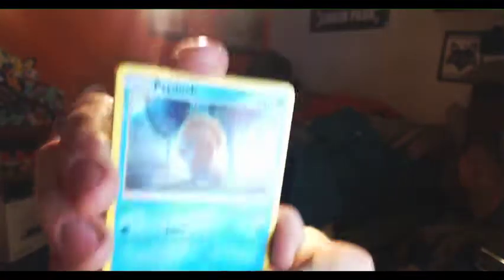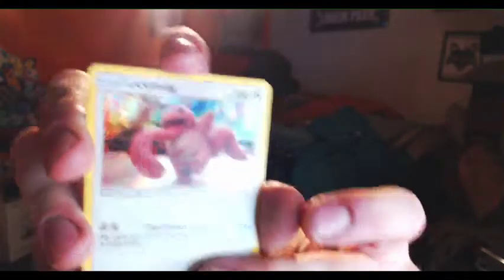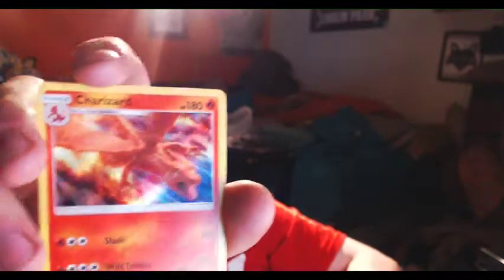I can see a code card. Got Psyduck, Magikarp, Charmander, and Mew. We got Lickitung, Psyduck, Marill — and there it is, that's the Charizard! Now it's down there.